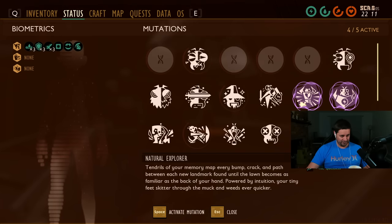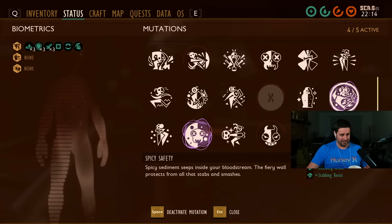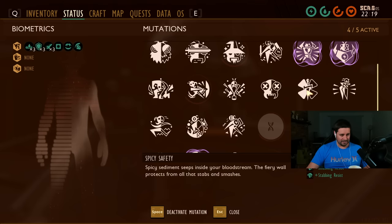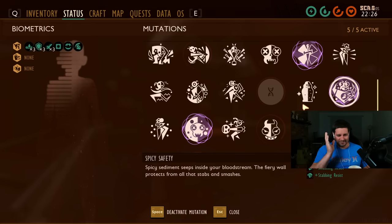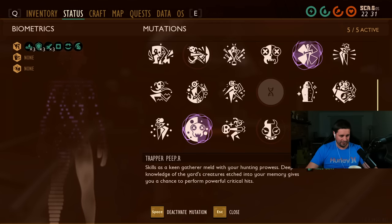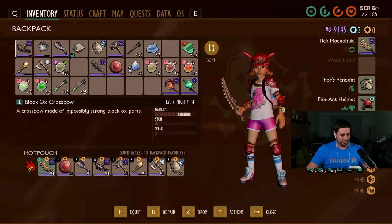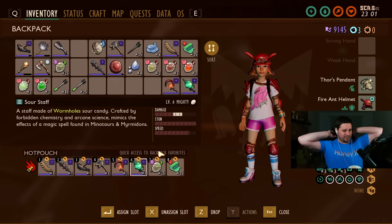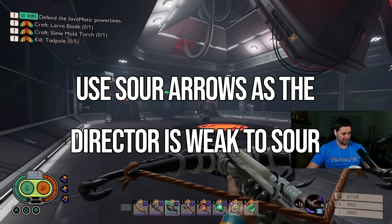Okay, statuses for the Director fight: Meat Shield, Buff Lungs, Mithridatism for the spiders, Spicy Safety. Do I need Spicy Safety? The Spicy Safety is for smashing and stabbing, but this guy just does electrical damage — so that's mainly going to help against spiders, which don't do much damage anyway. I think I'm going to risk taking off Spicy Safety and go for Trapper Peeper for the extra crits. Then we're going to use Thor's Pendant and fire ant armor. We'll pop the smoothies and go for it. The strat is going to be to use this bow since I have 70 arrows.